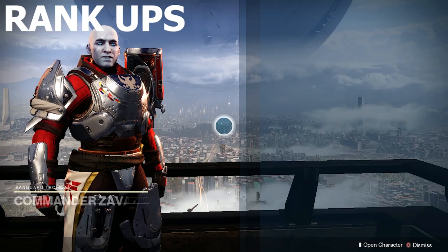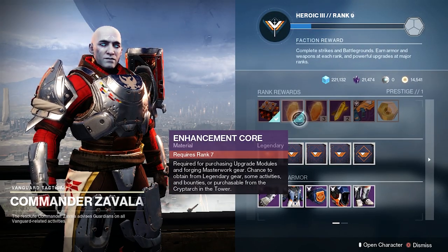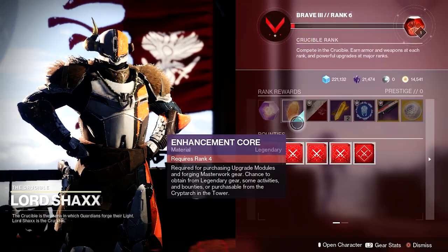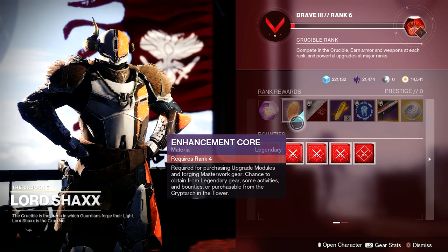Reputation ranks are another source for enhancement cores. While it won't make for the most efficient method to obtain them, Lord Shaxx, Zavala, Saint-14, Drifter, Finch, Xur, and vendors through the Helm all provide enhancement cores, which are rewarded when reaching certain ranks with that respective vendor.